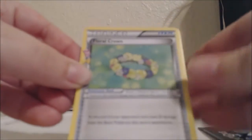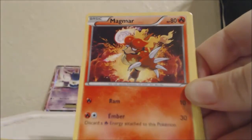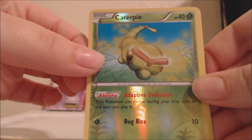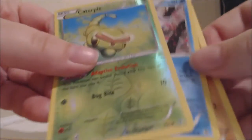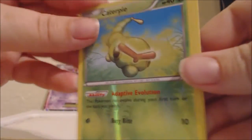We have a Floral Crown, a Maintenance, an Emokuni, a Zubat, a Magmar — it's a cool looking card — Diglett, a Fighting Energy, a Holographic Caterpie, a Frostless Hollow which is an Uncommon, and the Rare is a Dugtrio. So I got two Holos but one's a Common and one's an Uncommon. I love this Frostless card though — it's a very beautiful card, but it's an Uncommon.